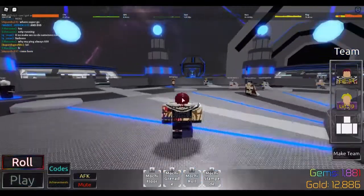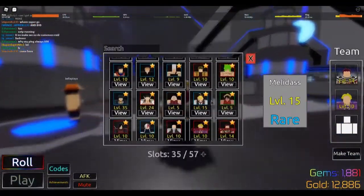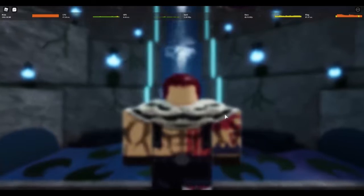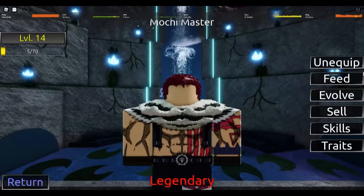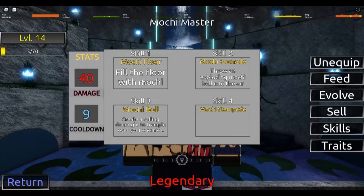Alright guys, welcome! Today I'm gonna show you Katakuri, so let's look at his moveset real quick. He's pretty interesting — he has good stun, which I like a lot. The Machi Flora does 40 damage with a 9-second cooldown, which is crazy good.